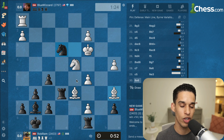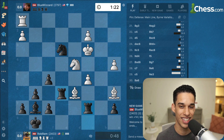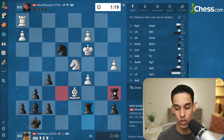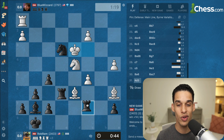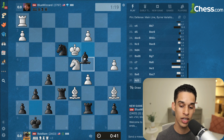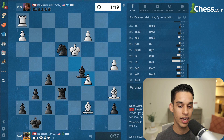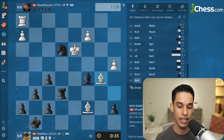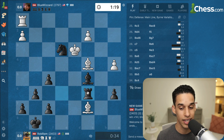My next move here was marked as a brilliant move by the engine. I had no idea it could be brilliant — I think I had no choice, so that's why I did it. I took care of the passed pawn. Then I took on d4 first, and after bishop c5, notice we have the same number of pieces — rooks and two minor pieces each — but I have a passed pawn on the f-file. This has to be completely winning for black. Gotta be careful with only 30 seconds, but it should be very easy to play.